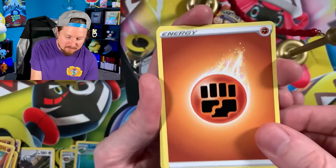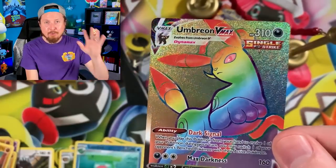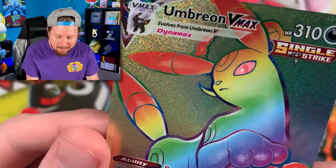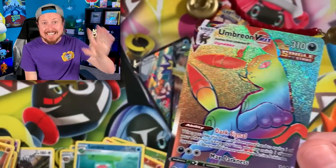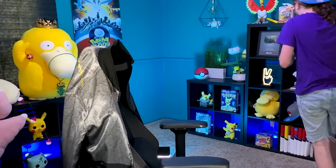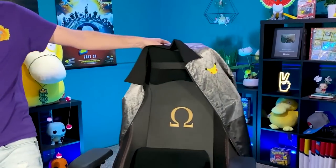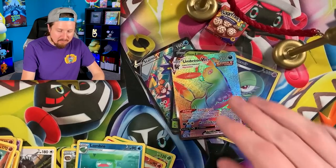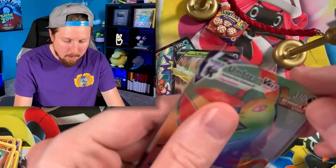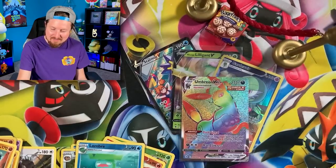Energy, Spirit Mask, going into a gold Dialga — and speaking of Umbreon, we've got a rainbow rare Umbreon VMAX, Breaking Family! Not the ultimate alternate art, but this is just as good. Wow, okay, we've gotta take a lap around the room, get some of that energy out! Rainbow rare Umbreon — it happened! Let's go ahead and sleeve that one up. That was amazing!